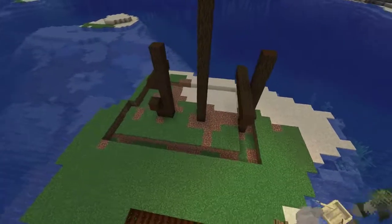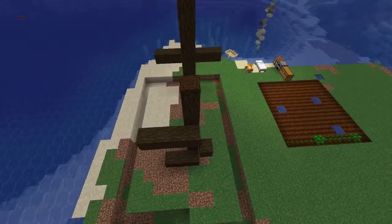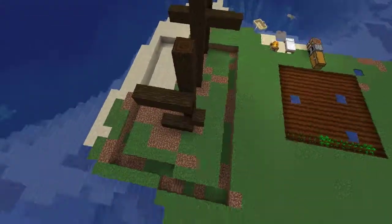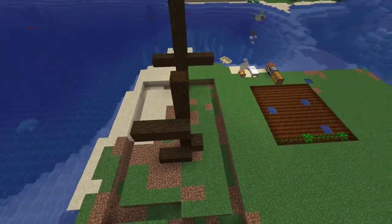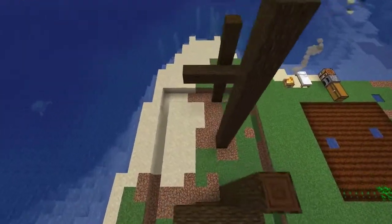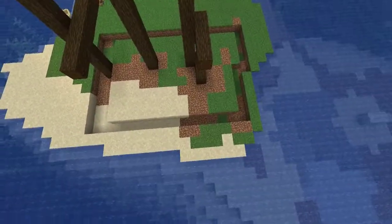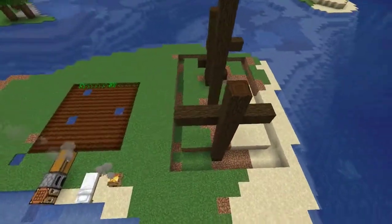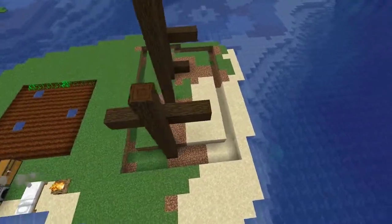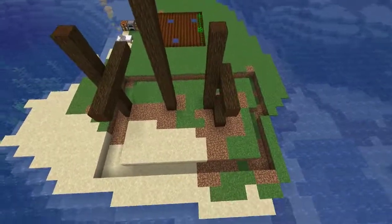The way I would suggest doing this is going out six blocks on either side of the masts where possible. Go six in one direction and then six in the other. I've gone a little bit further this way simply because I want to prevent water infiltration on this wall, but six blocks in each direction should give you a pretty good outline of the ship itself to start with.